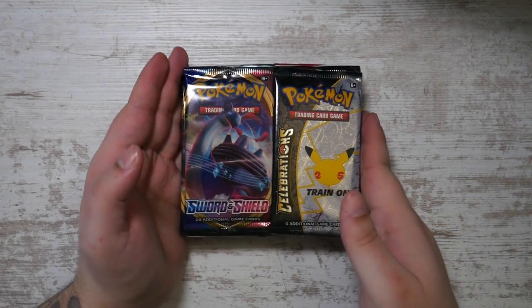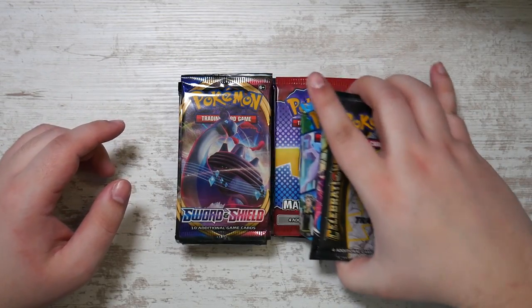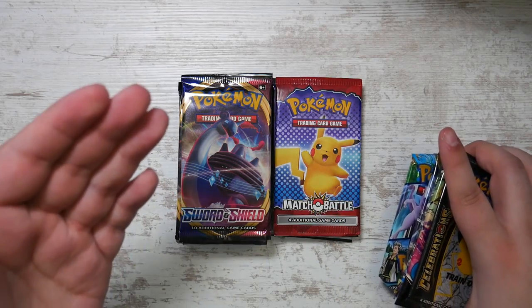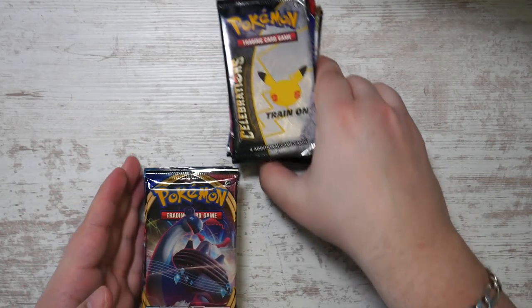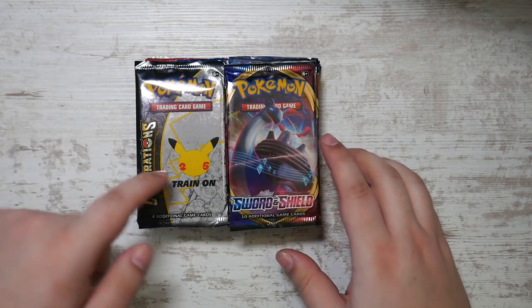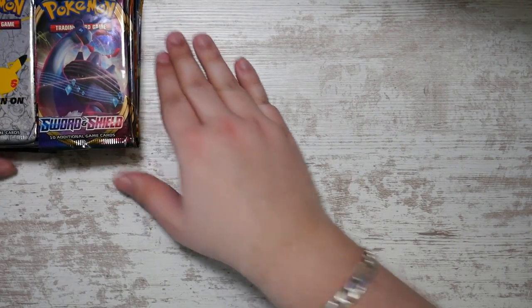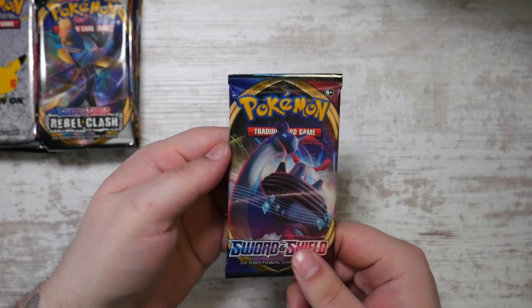How's it going everybody, Budgie Pokemon here. In this video I'm going to be opening every single Sword and Shield pack - and I really do mean every single one, including McDonald's packs and the special Halloween booster pack. We're going to take a trip down memory lane, starting with the oldest which is Sword and Shield base, all the way to the newest which is Crown Zenith at the bottom of this pile.